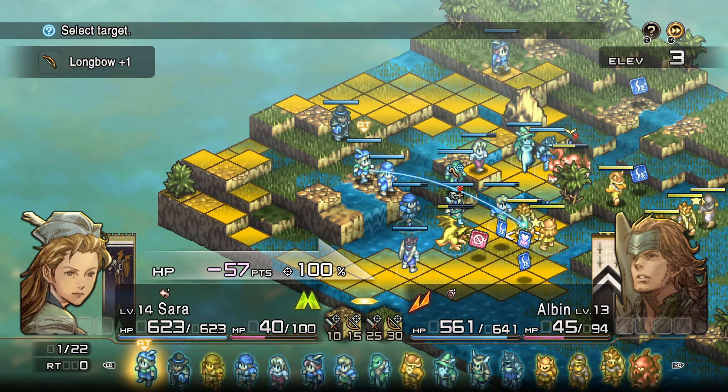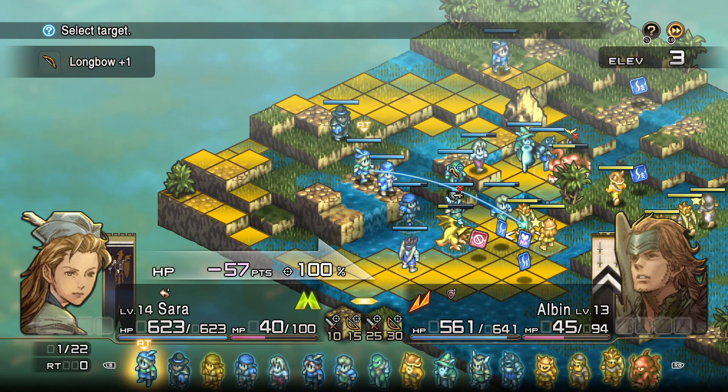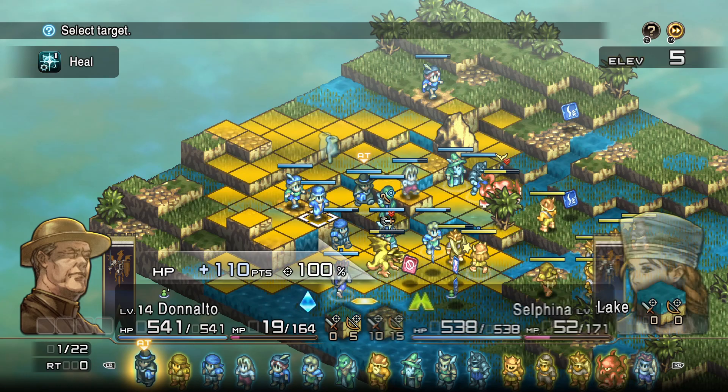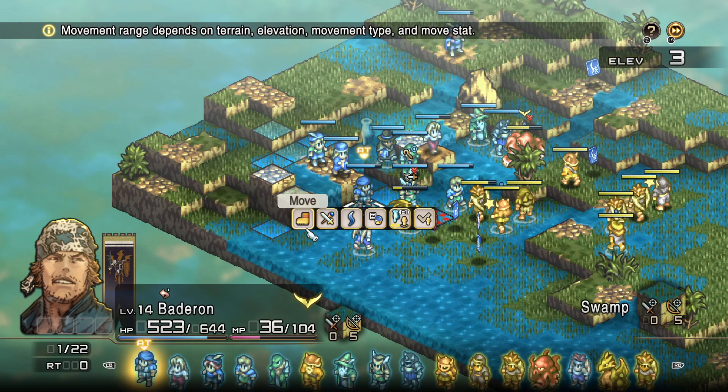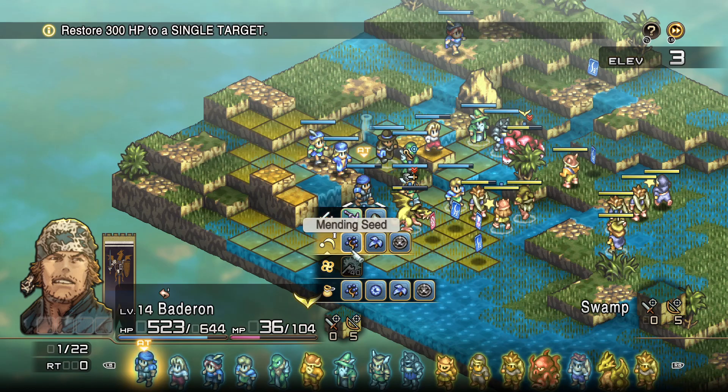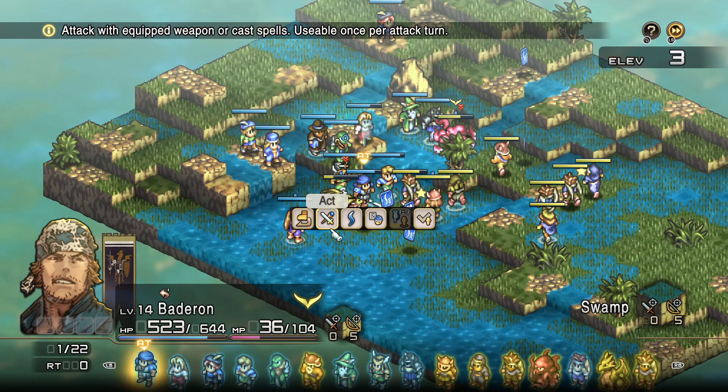I want to hit you. At 7% chance to tame from a distance, but if I get right beside you it's 26% chance. Join me. Damn — still failed it. Let me try the Chariot Tarot thing people mentioned — end your turn, do different actions, and get a different roll since it's a different version of events.